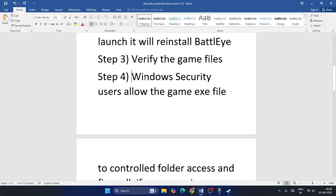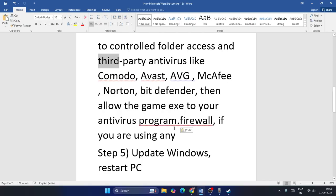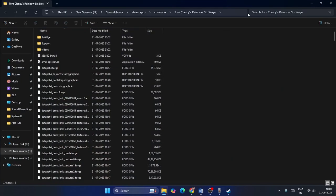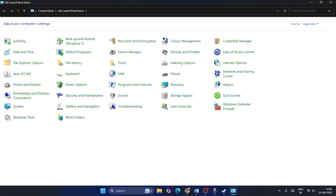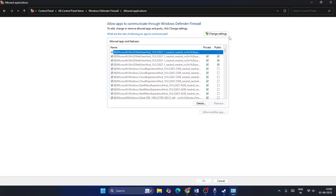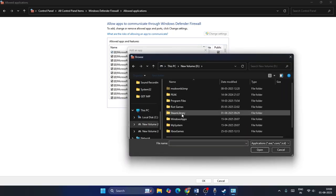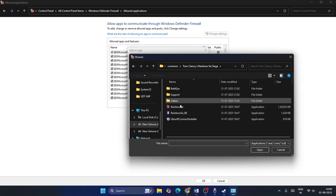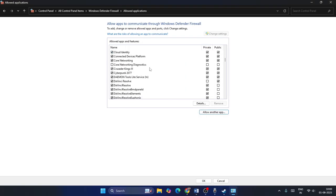Step four is to allow the game through Windows Security or any third-party antivirus. If you're using a third-party antivirus like Comodo, Avast, AVG, McAfee, or Bitdefender, add the game's .exe file as an exception. First, find where the game is installed by right-clicking and browsing local files. Then open Control Panel, go to Windows Defender Firewall, click Allow an app or feature, then Change Settings, then Allow Another App, browse to the Rainbow Six Siege executable, and add it. The game should now appear in the allowed apps list.